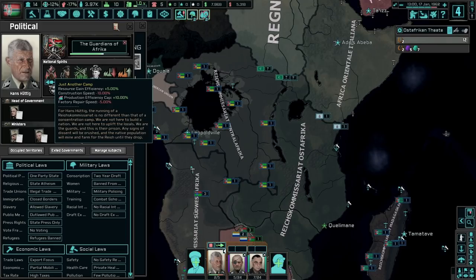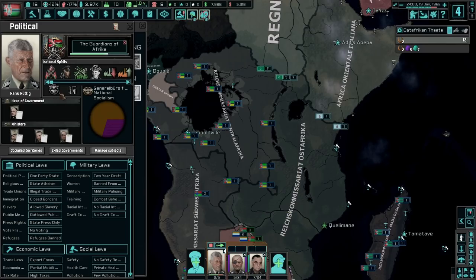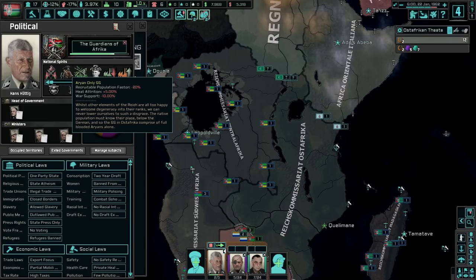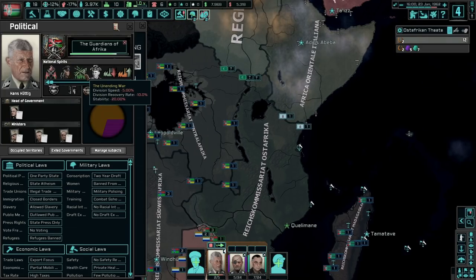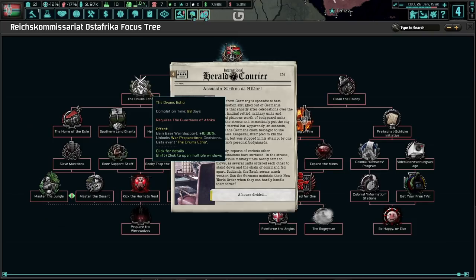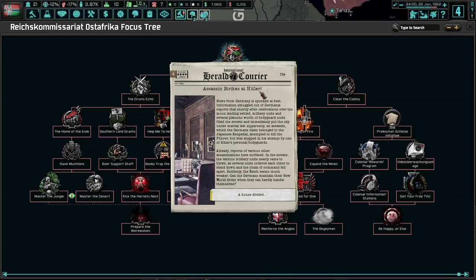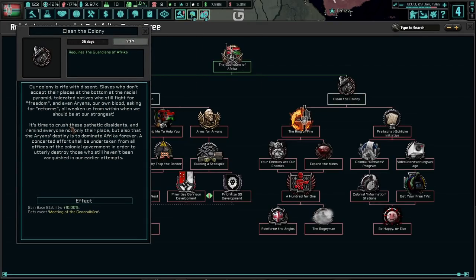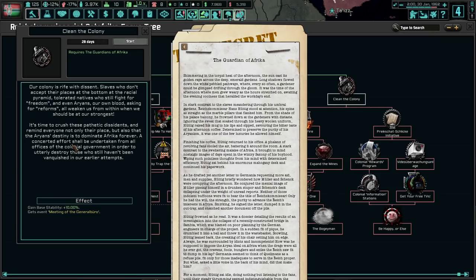Check out our national spirits: just another camp — I love camp. Oh, an Aryan-only SS, and then the unending war. Let's read the next focus. Our colony is rife with slaves who don't accept their place at the bottom of the racial pyramid, tolerated natives who still fight for freedom, and even Aryans asking for so-called reforms, all weakening us from within. It's time to crush these pathetic dissidents and remind everyone of their place.